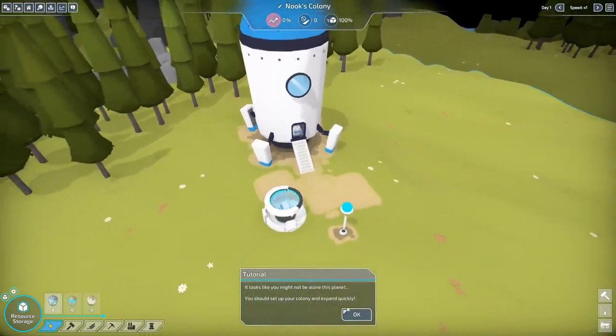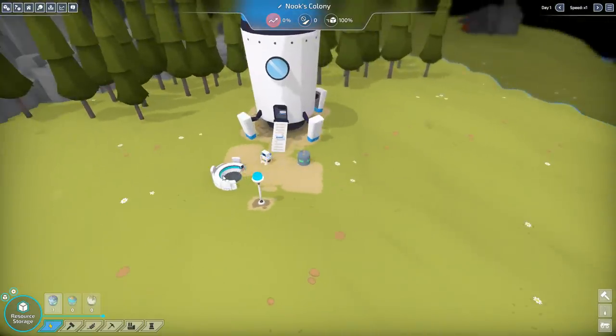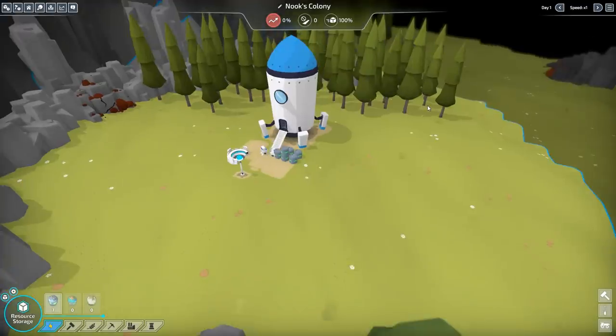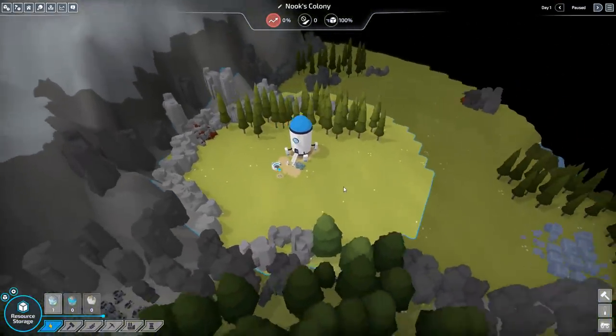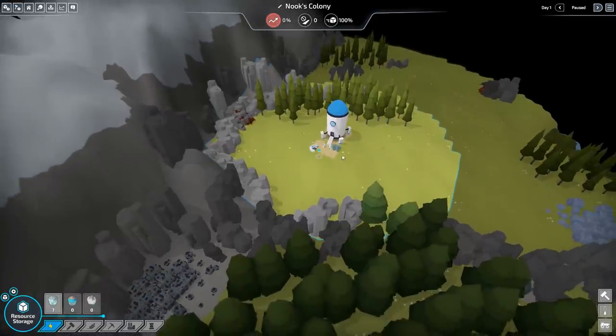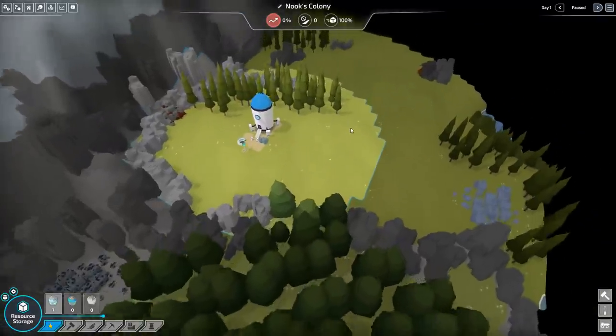Looks like you might not be alone on this planet. You should set up your colony and expand quickly. We have a 3D-printed thing here making robots. Our colony ship is producing energy and logs — very slowly, but making that stuff. Which we're going to use to get a bit of a head start on our colony. Let's zoom out and see what we have here. We have the ship, replicator, trees around us. We've got an iron mine set up over here. We've got some coal over this way, a bunch of trees for logs.